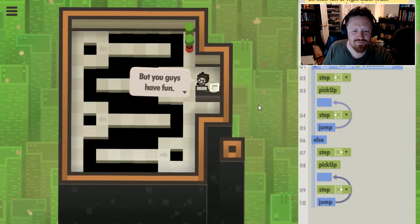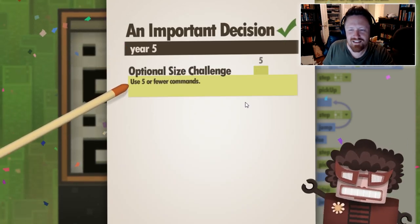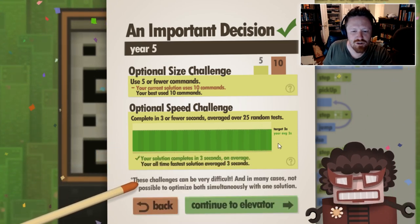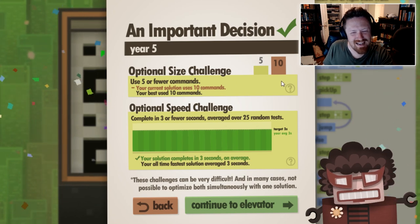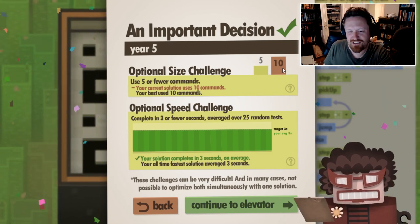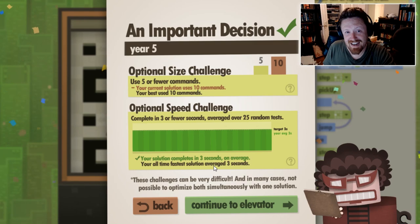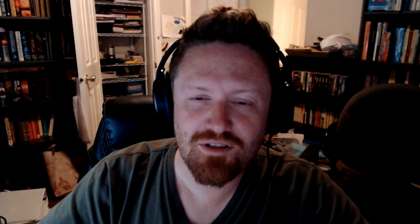Yay, congratulations! So instead of putting me on a leaderboard with all of my programmer friends to show me up, it just compares me to a standard. It looks like I've met the speed challenge, but I haven't met the size challenge. There's some way I could apparently do this with half the commands that I currently use. So if I wanted to put the time into figuring that out, I probably could. One of the differences between Seven Billion Humans and Exapunks is the fact that Exapunks feels more like hacking, whereas Seven Billion Humans feels more like what's going on deep in the guts of a computer — down there where it really just feels like math and logic and very simple things. And they make it interesting by having it be little humans walking around and falling into holes, which is kind of fun.